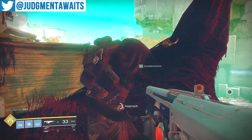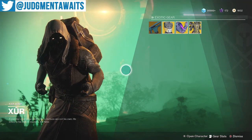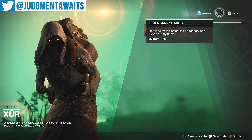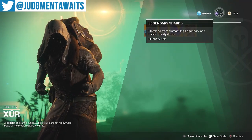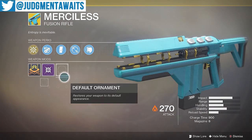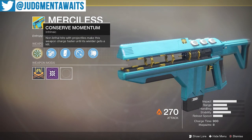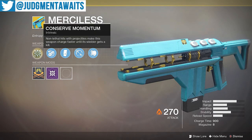Here is Xur — looks pretty cool, same old Xur. He only sells exotics and he uses legendary shards, which you get by dismantling exotics and legendary items. First up, he's got the Merciless. I already bought that when I first found him.